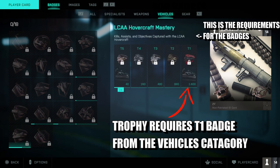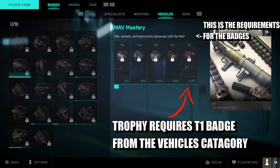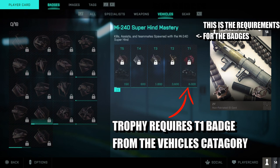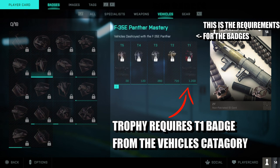You can also do this with other vehicles: the hovercraft and tanks require 1600, and 2400 for the tank. With the MAV and the super hind you can get kills, assists, and teammates spawned - but you need 6000, which is quite a lot. With jets it is 1200 and you just need vehicles destroyed. With the Tuk Tuk and the quad you need 800 kills and assists, and the 4x4 is 800 as well.